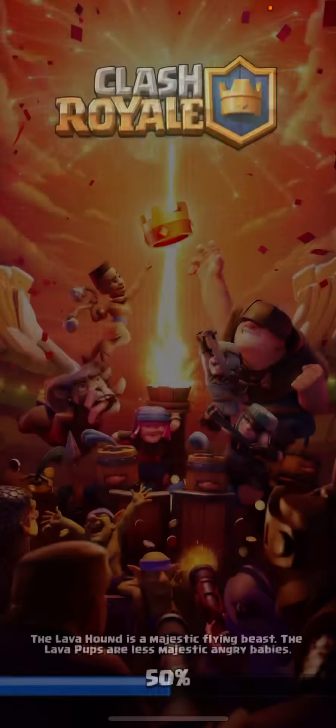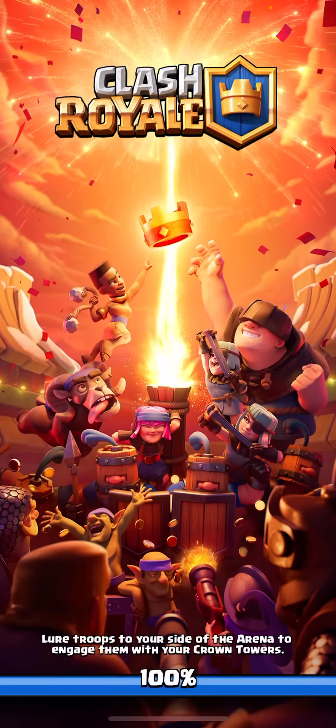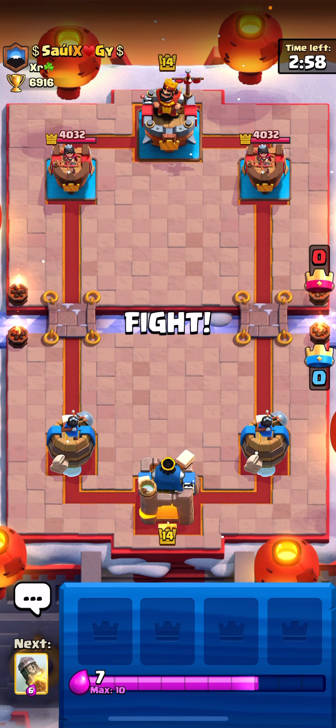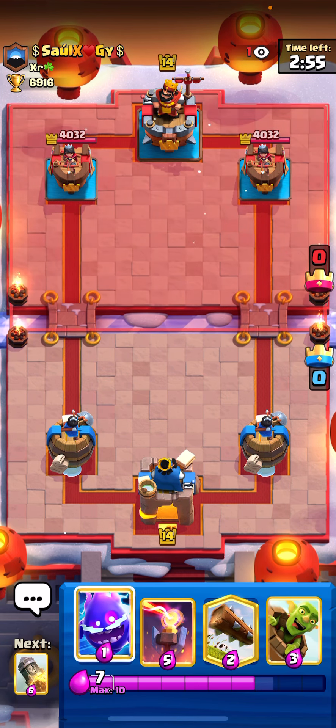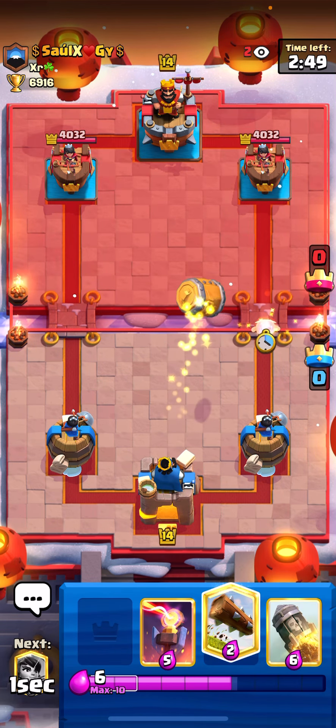We almost had that win, but unfortunately the Balloon got caught with one Skeleton and Ice Wizard also connected. That was my mistake. You guys see why I prefer using the Valk version over Classic — because I survived way longer in that match than I should have.